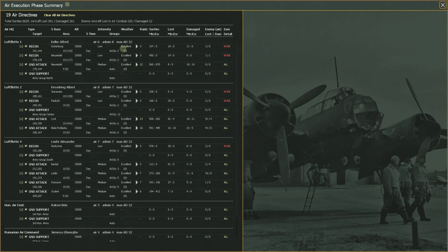Now let's look at what all these numbers mean. The type is recon, the target hex, where it staged out of, and how big the area was for this air directive. This was a 10-hex radius — the biggest you can do — covering 133 hexes in total. It flew at 15,000 feet during the day with low intensity. Two AOGs participated in this recon directive; the game seems to like running two AOGs for each recon air directive.